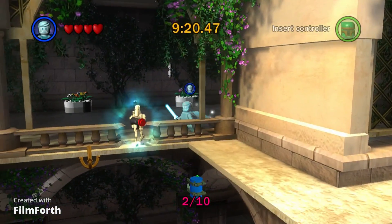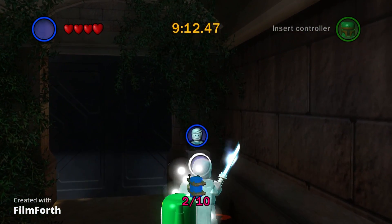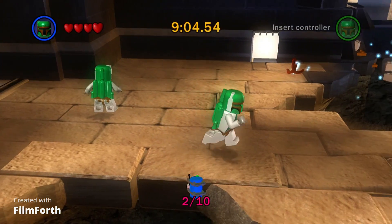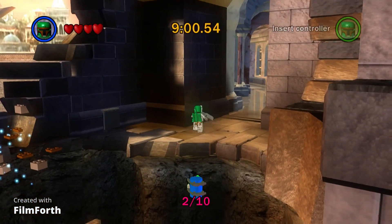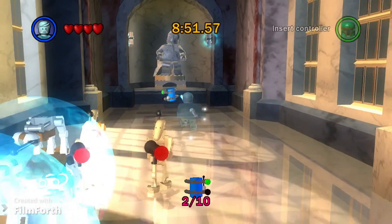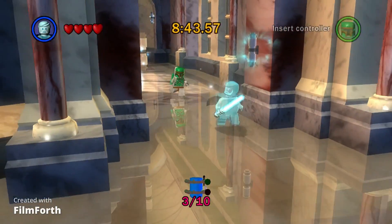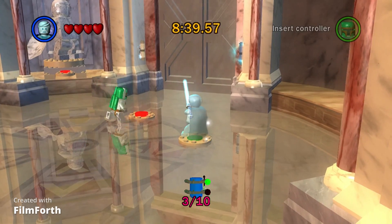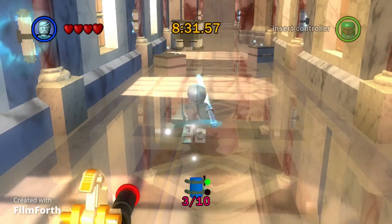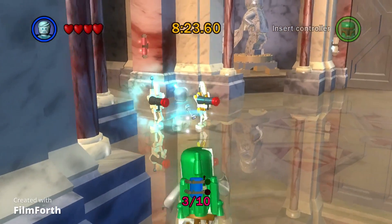There we go, not bad. Take it nice and easy. Try to skip the annoying parts as well, like this one — just do this, there we go. All right, the next one is over there. I don't know why the ghosts have to be blue. Okay, the next one — I do love this calm music though, this level has good music.